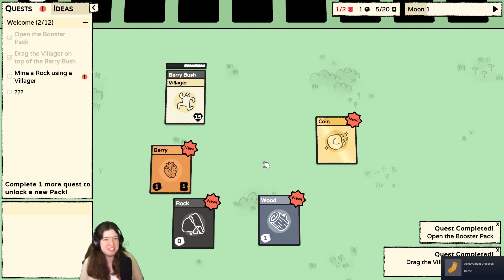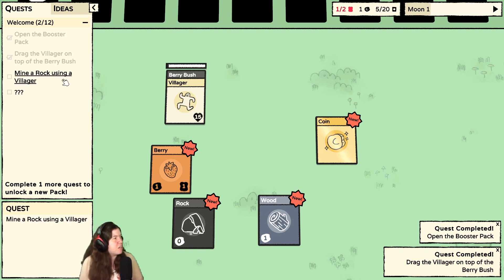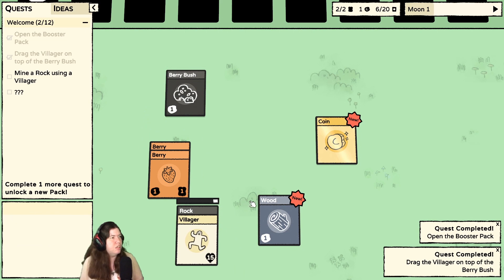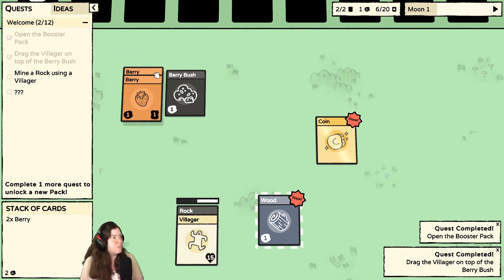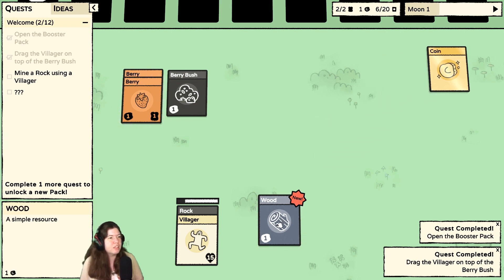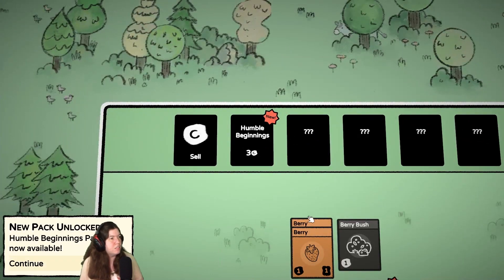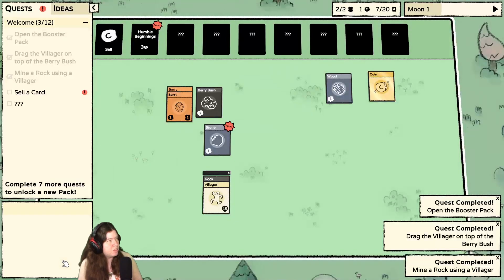Oh, I got an achievement — Berry. I don't know why that's a sock. Okay, mine a rock using a villager — so can I move the villager? Oh, I can kind of organize over here. Humble beginnings. I can get it for three coins, so I have a rock. I need to sell a card.